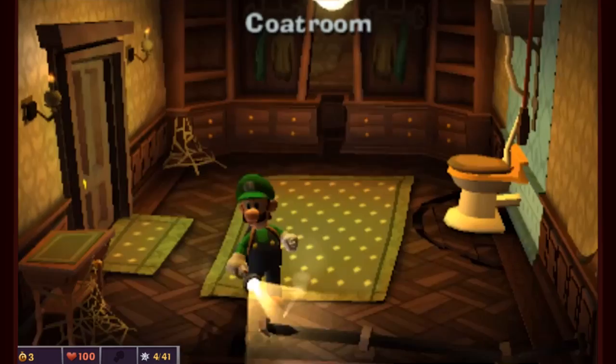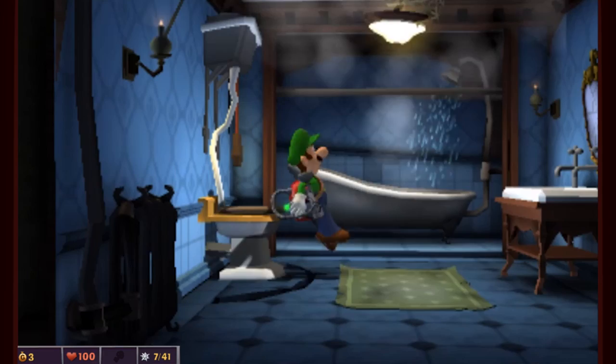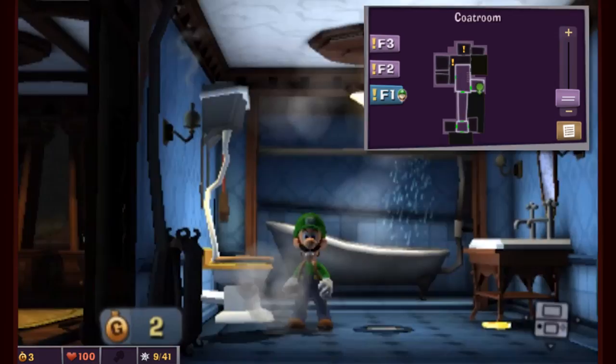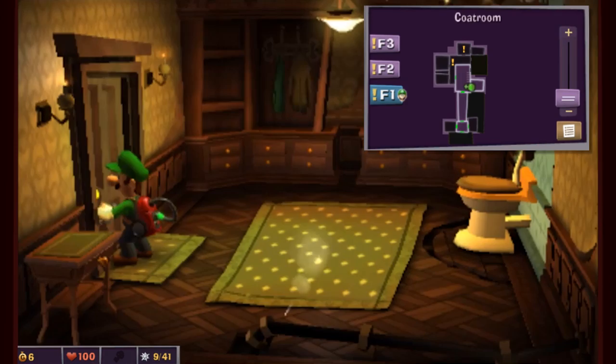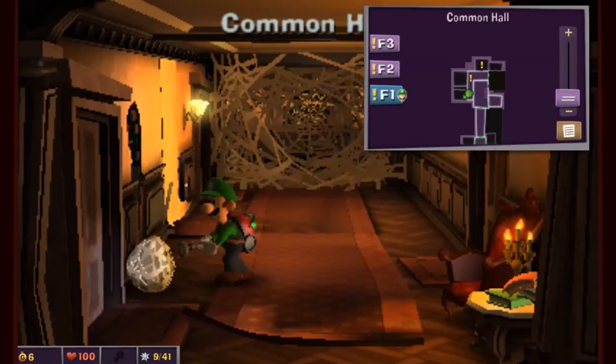Spider webs — the thing that we're actually here to do, not talk about pronunciations of ass words. We have 41 spider webs that we gotta deal with. Looking at the map, we can see we've got a lot of ground to cover — all this on the first floor, all of this on the second floor, and we even have some spider webs up on the third floor. Any room that has an exclamation mark on it tells you there are spider webs in it. I have 41 spider webs to collect, and that is not going to be the same way for you. On every playthrough of this mission, it's completely different. I'm going to light the sun fire and take that out — that's how we deal with really big spider webs.